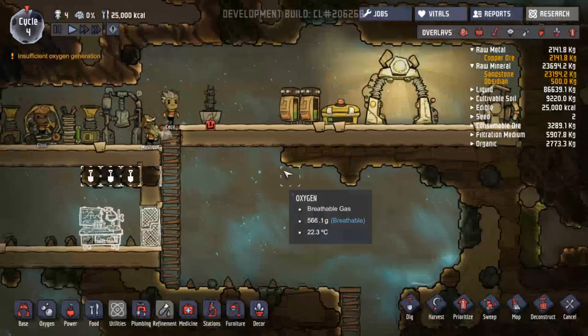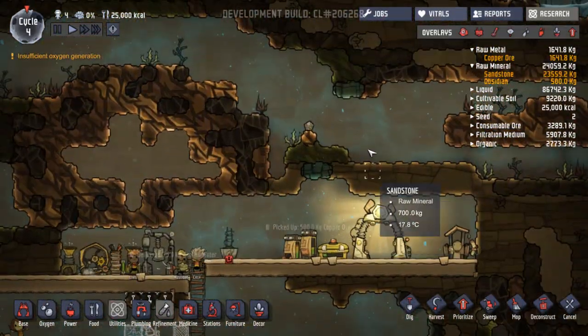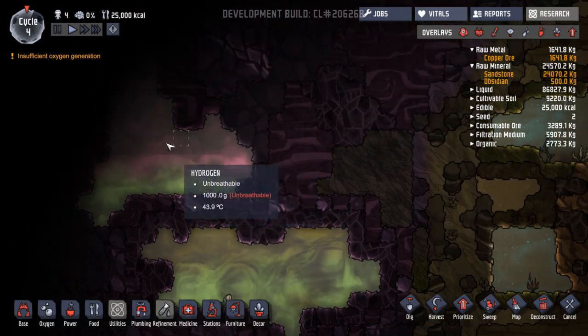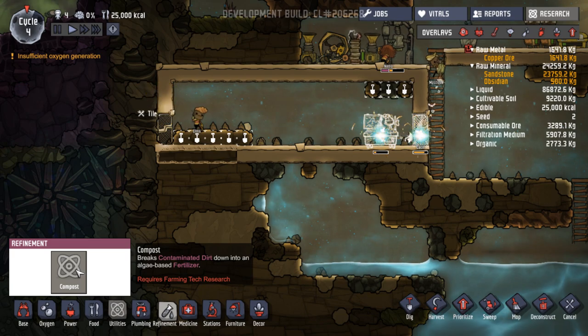I'm thinking we'll put it just in here. What does that take? Copper ore - we've got plenty of copper ore. Let's see how that goes. They're constructing those. And then maybe rooms and bedrooms could go over here instead. Oxygen - come on the outside. I wonder what we can do to get rid of these other sorts of gases. Compost - breaks contaminated dirt down into fertiliser.